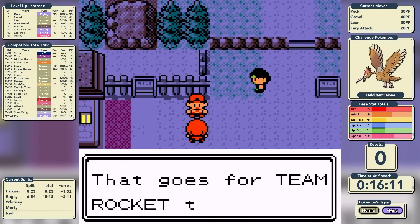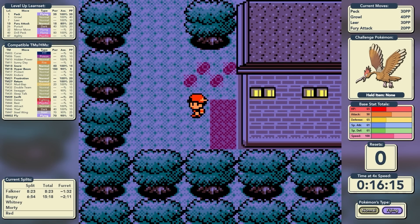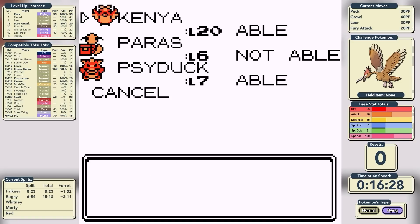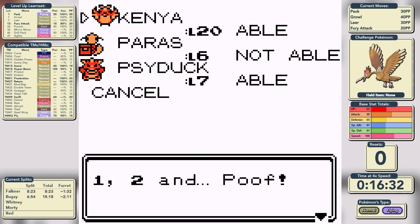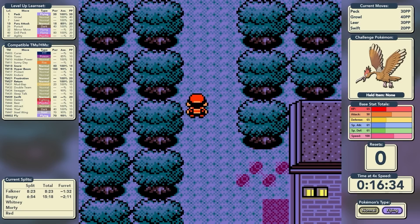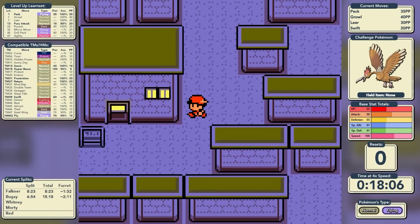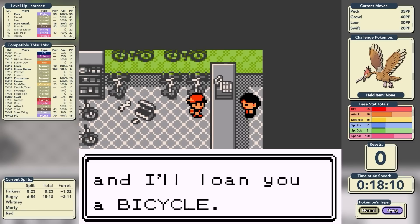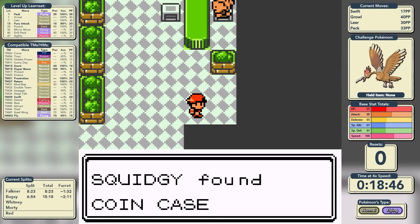With Rival 2 out of the way, we make our way through the Ilex Forest. The first thing we'll do is teach Swift to Fearow, replacing Fury Attack which we learnt in Bugsy's Gym — Fury Attack is one of my least favourite moves, it's a multi-strike move and not 100% accurate. After teaching Swift, we'll get HM01 Cut, which lets us progress through the forest. When we get through to the other side, we're in Goldenrod City, where we'll pick up the bicycle.